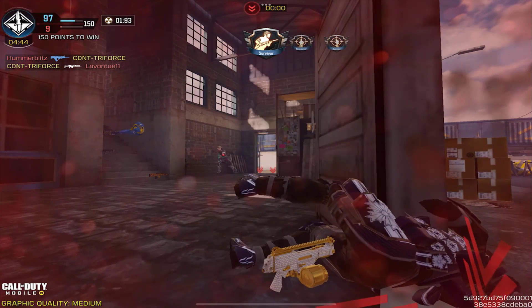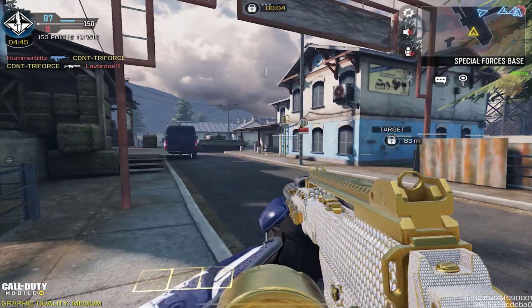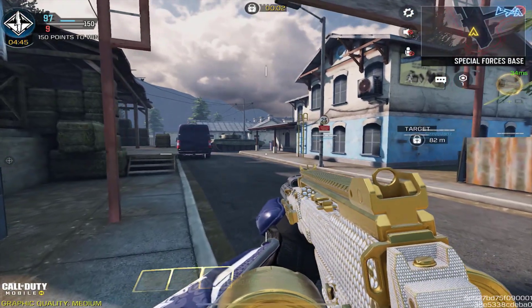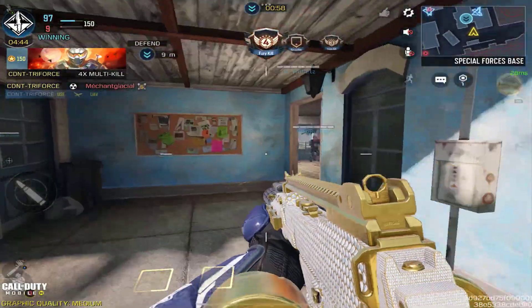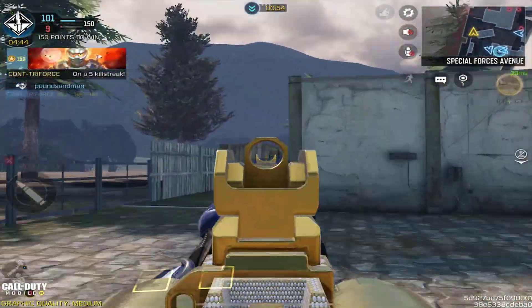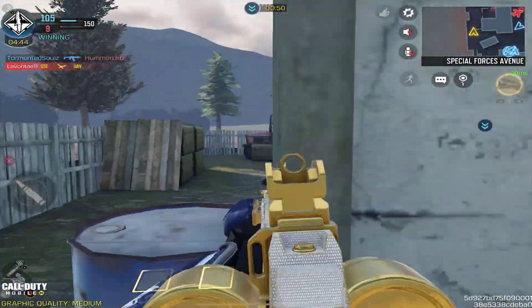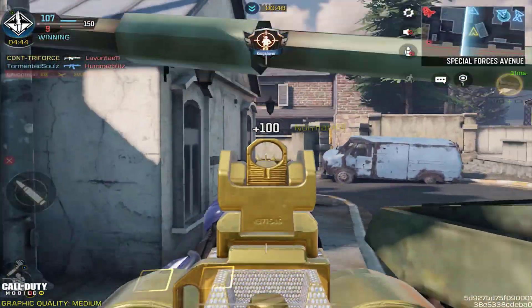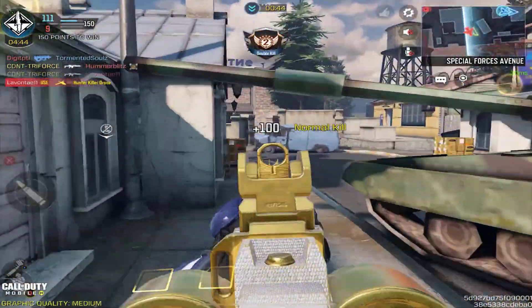I know a lot of you guys use Vulture, but I use Toughness a lot because in the middle of gunfights I really do not like flinching — it can be really annoying sometimes. So I decided to use Toughness, and that's why I went with the 100 round mag. I managed to balance it out so I could have a decent amount of stability, range, and overall control.